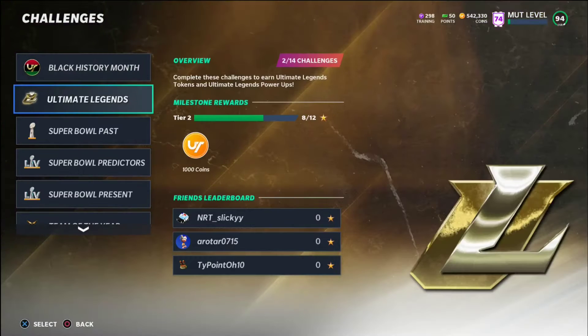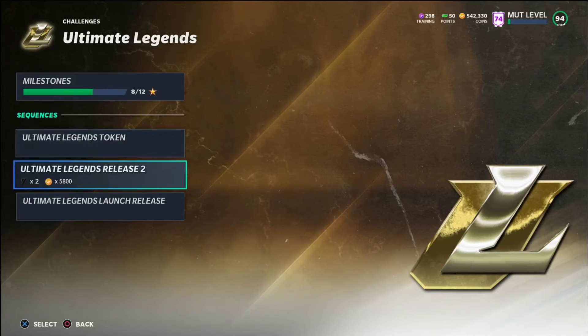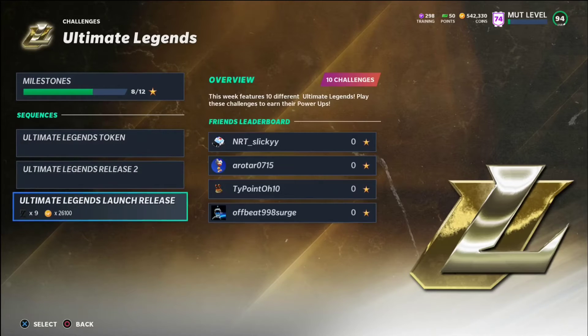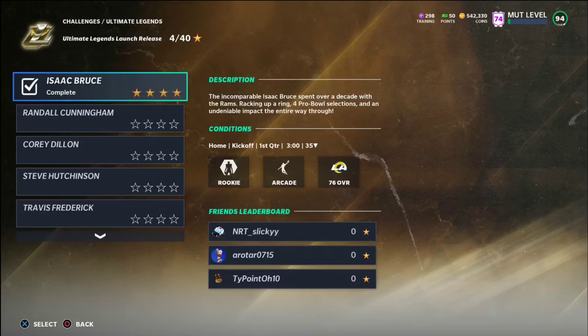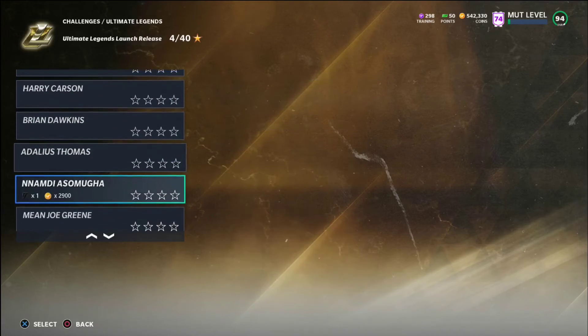Now we've got the Ultimate Legend challenges — obviously play your Ultimate Legend token challenge every week. I'm going to try and complete a lot of these Ultimate Legend challenges. I've been very busy with NBA SuperCard, so my Madden time is mainly going to happen during the beginning of the week. I'd recommend playing all these challenges because you get free power-ups which are going to sell between 2 to 10k, and you're getting 3,000 coins per challenge.